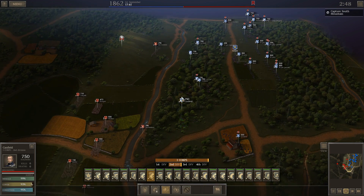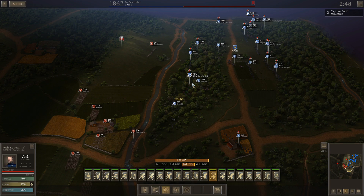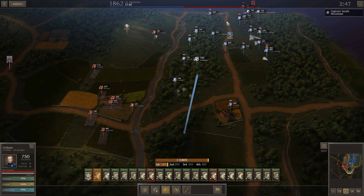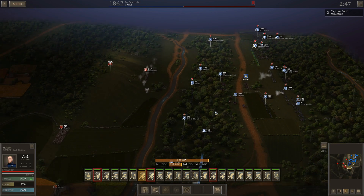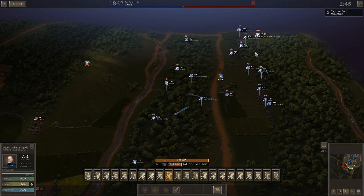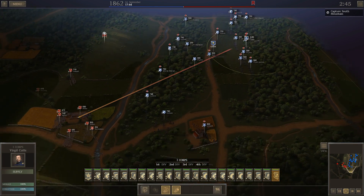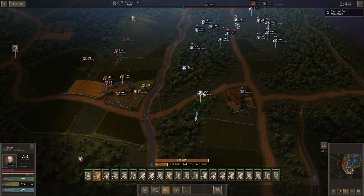It looks like he's shifting over to the left now. I'll bring another unit over this way — I've still got one more unit of mounted infantry. I'll bring up the skirmishers. My melee cavalry will hang back for now. These guys haven't dismounted yet.